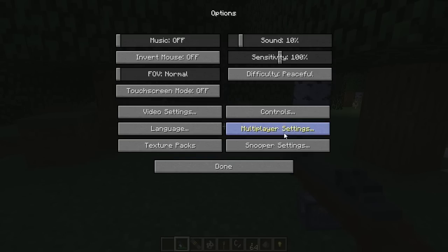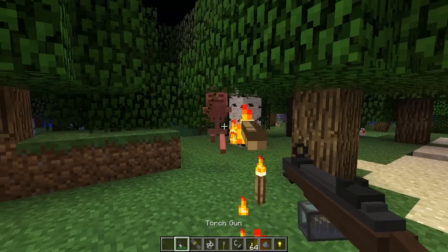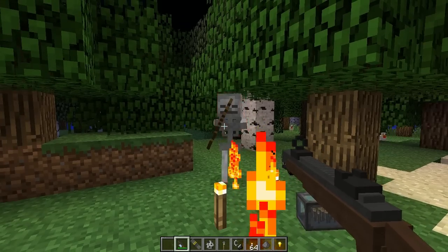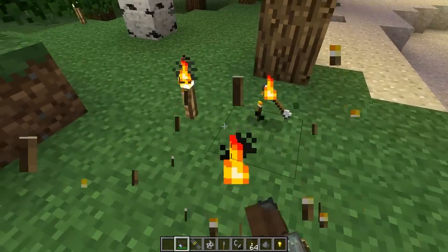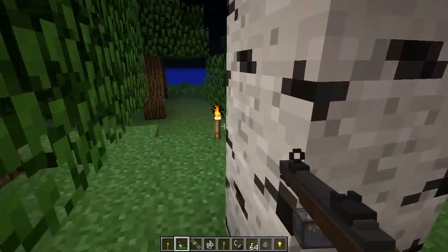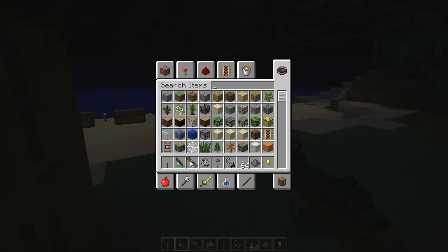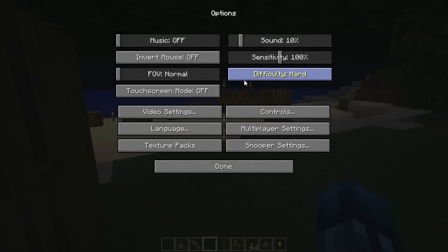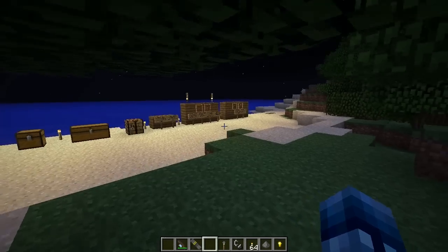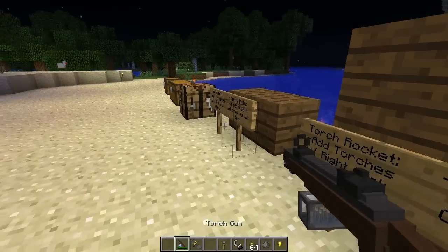Let's set it to easy, spawn a skeleton, and shoot him. Honestly the damage isn't that great, but it's nice that it does it. You can pick up your torches regardless, so you're not wasting anything. Let's throw away the skeleton and switch back to peaceful.